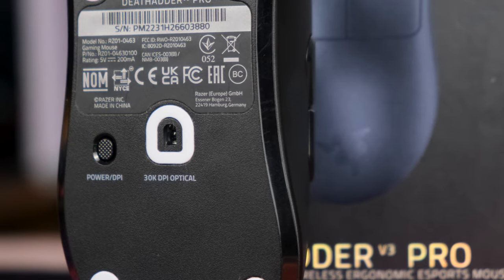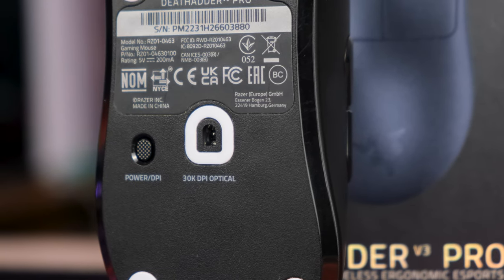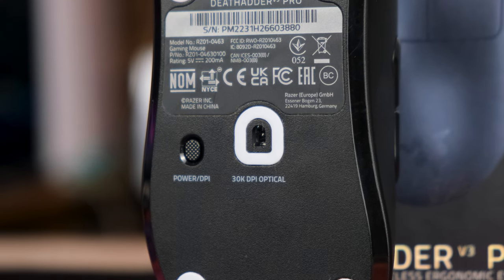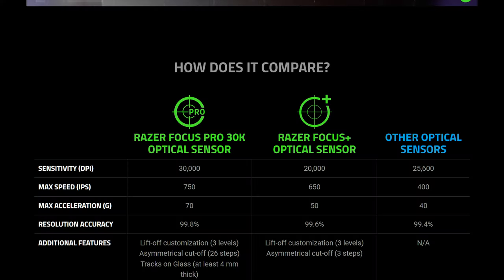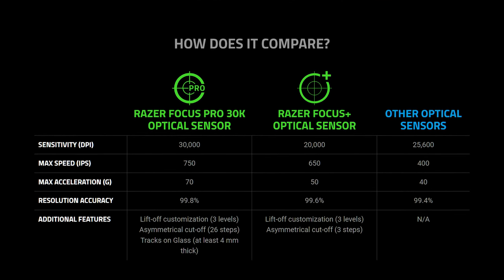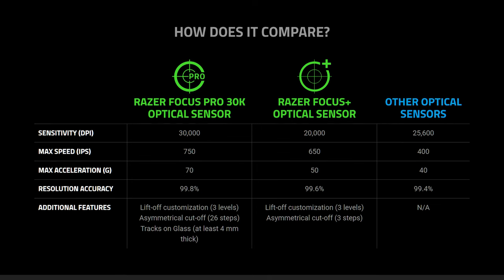The V3 Pro sports the same Focus Pro 30K sensor found in fan favorites like the Viper V2 Pro and the new darling Viper Mini Signature. As the name would suggest, the sensor features a maximum DPI of 30,000, a max acceleration of 70G, a max speed of 750 IPS, and an incredible claimed resolution accuracy of 99.8%. For those of you who know, you know how good that is. And for anyone who doesn't — holy crap, that's good.